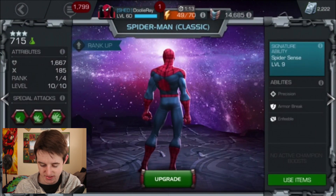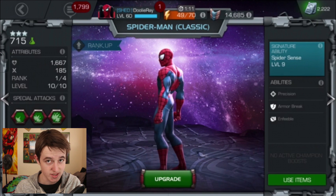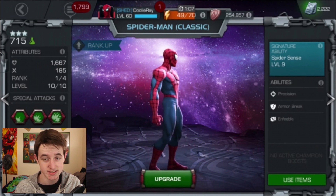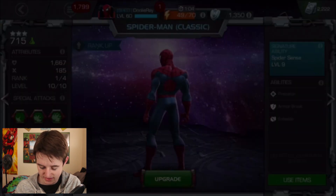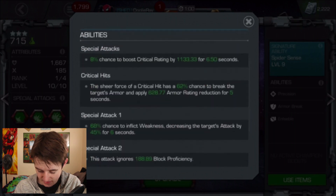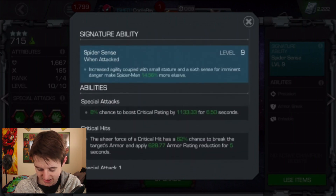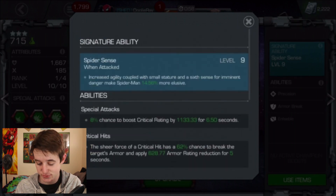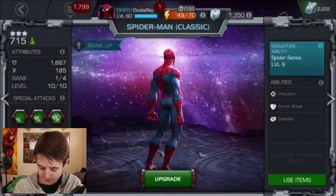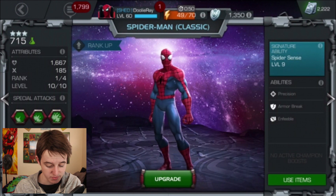Then we have Classic Spider-Man. I don't have him ranked up at a high level, but I know he's really good. When I first started this game he was one of the first champions I got. His base attack is really good, he does good crits, and he puts armor breaks on the opponent. When he's Awakened, he's used as a defender because he just evades everything — he's really annoying to fight and one of my least favorite opponents to face.